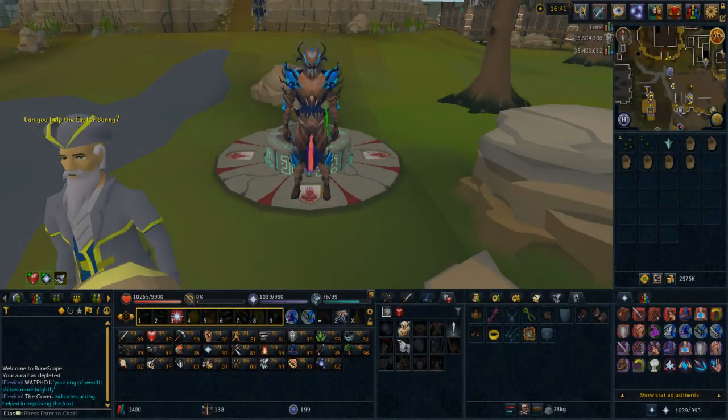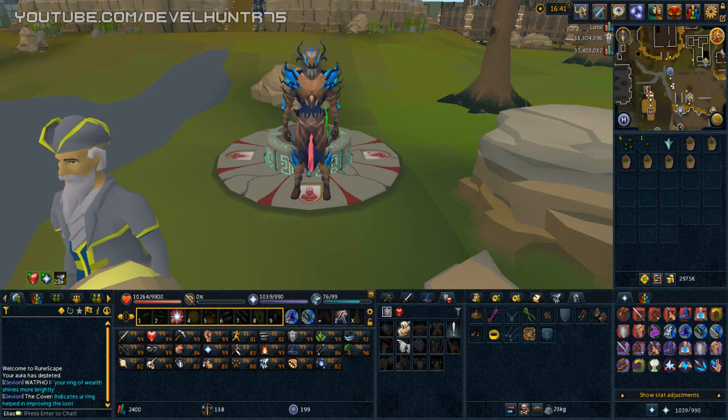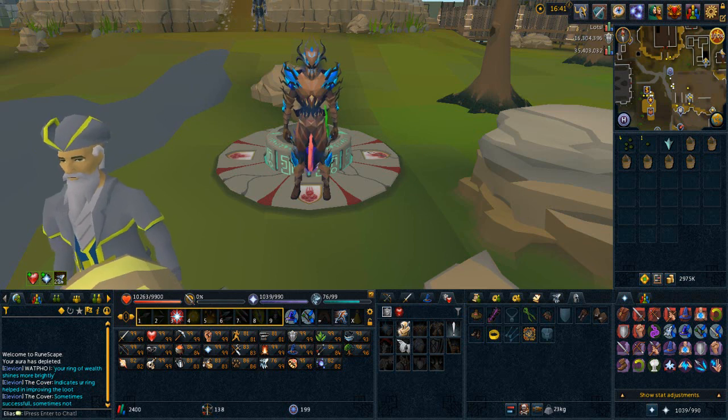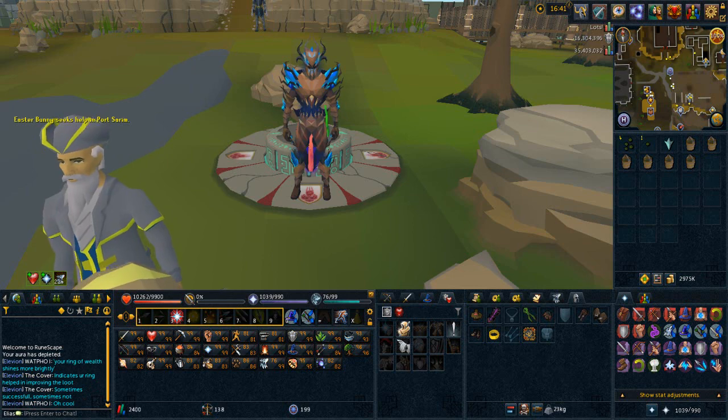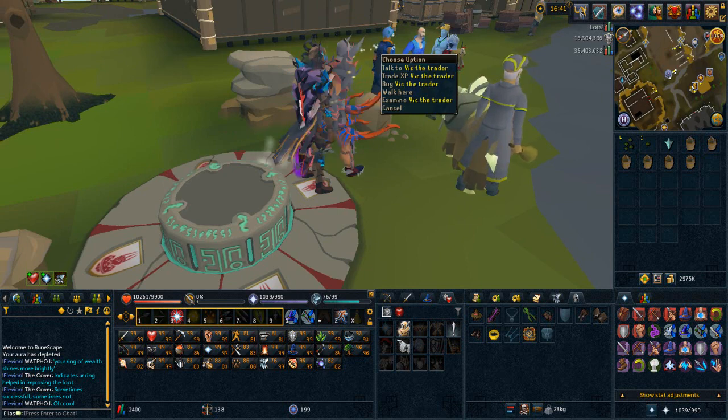Hey guys, welcome to another RuneScape video. Today we're going to check out Vic the Trader. He is back at the Burthorpe lodestone — not by the bank anymore, but not that far from the bank anyway. You can go to him, trade your XP, and buy stuff with the credits that you get. People have been waiting for him forever, and he is finally here. I have quite a bit of XP to spend at Vic the Trader.